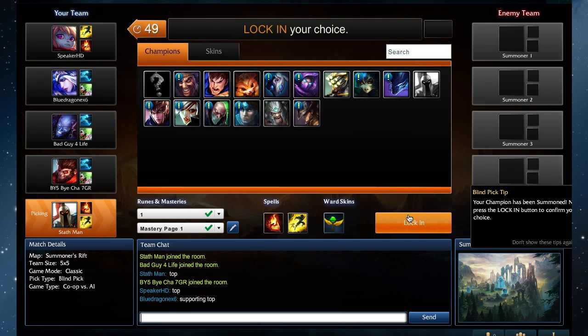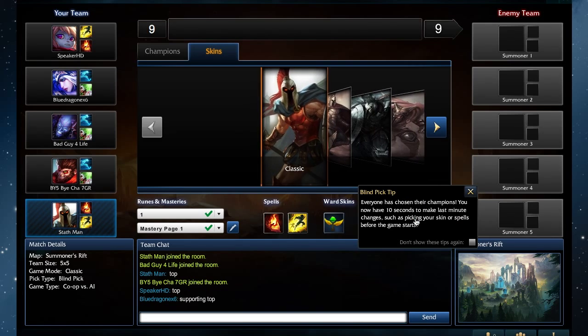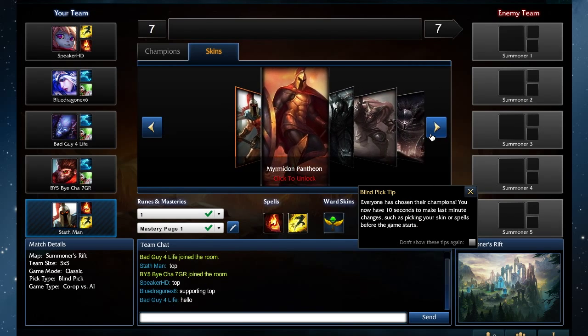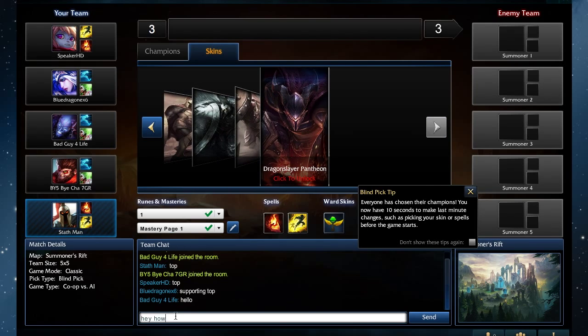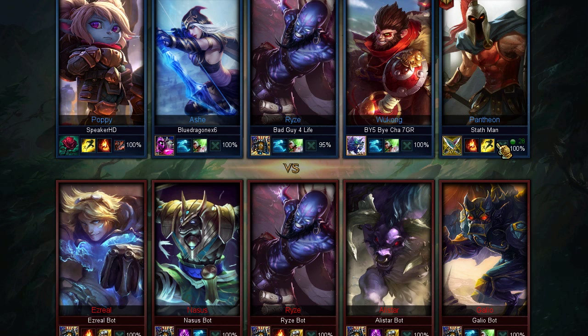For example, Heal will give you additional health, Ignite will allow users to deal additional damage to an enemy champion, and Flash will allow you to quickly teleport away from danger. For Pantheon, as well as the lane that I am in, I will use Ignite and Flash. This screen also allows users to select their skins for their character, which I don't have because I don't like spending the money. And finally, the final bit of loading here is to see which champion our opponents have selected and the potential lane that they have selected.